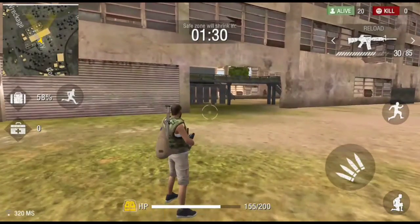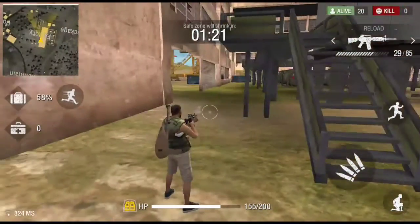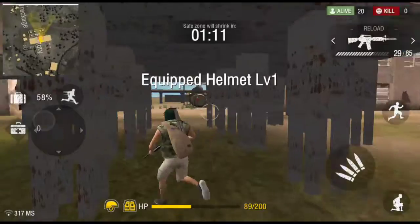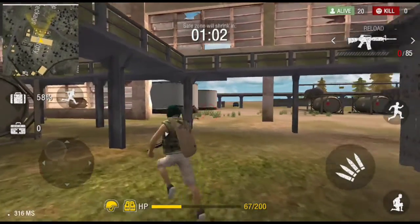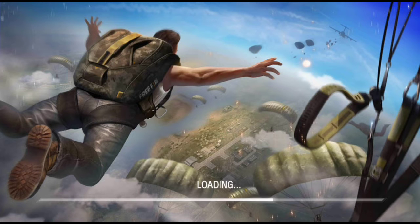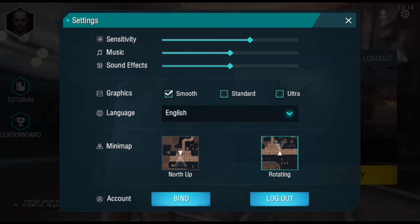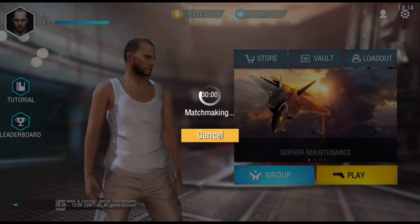Even if you have a low-end phone, you can compare with mine — it has a 1080p screen. If your budget phone runs at 720p, that's actually helpful for gaming. Lower resolution means better gaming performance, and a smaller screen with lower resolution helps keep things sharp. Now I've switched to low settings — let's play and check out how it works.